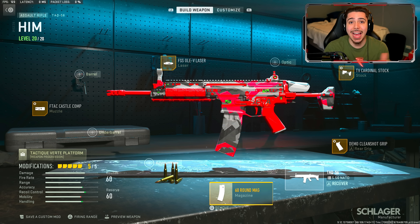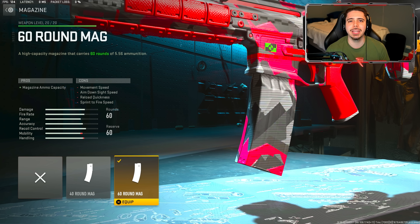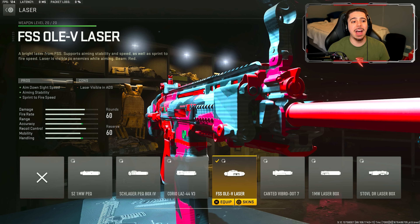For our fourth class setup we have the TAC-56. Believe it or not, they left it alone — not nerfed, not buffed — so it's just as good as it was in season one. We have the 60 round magazine; I throw this on because it makes for some really sick clips on such a dominant weapon. For the next attachment I have the F-TAC Castle Comp — no surprise there. Next I have the FSS Ali-V laser, and what makes this TAC-56 so much better than before is that we can now tune the laser.